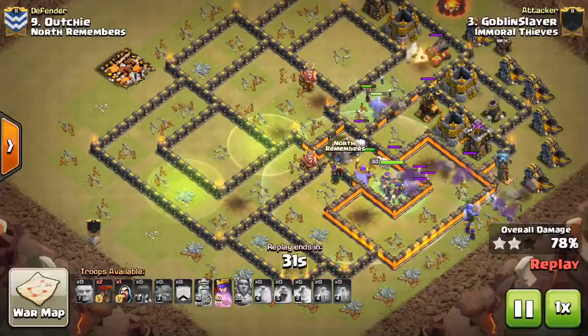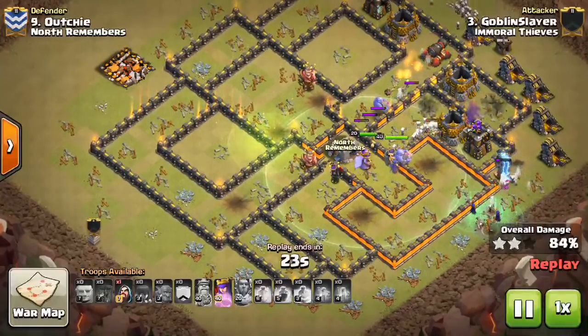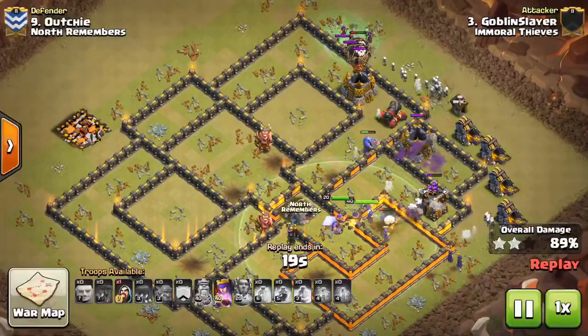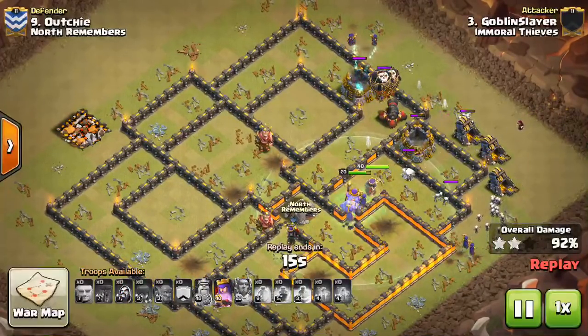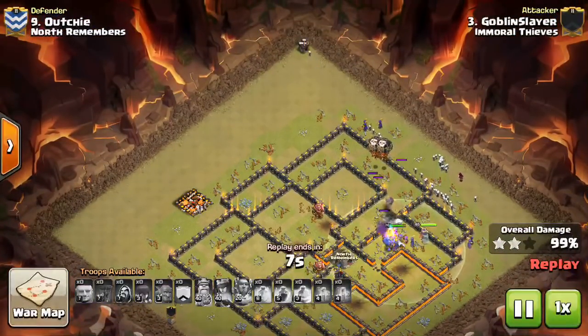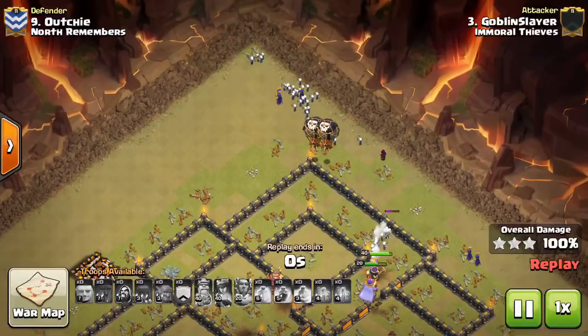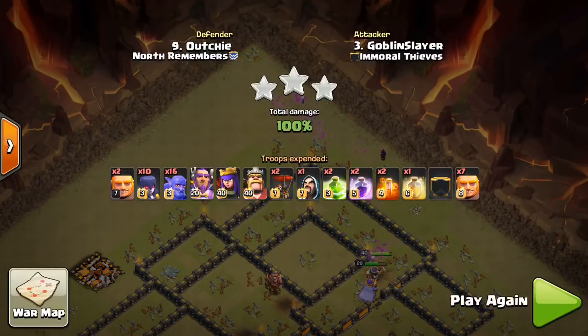As far as defending this, I was able to defend one on my base — maybe I'll show that in a different video. There are certain things you can do. A Tesla farm is a good idea because if you put it on the right side of the base, away from where they're attacking, that can really take out some witches or some bowlers towards the end of the attack. You can also do a troll Tesla — I think that's huge because we're seeing so many dip attacks. A troll Tesla can make them waste their time and run out of time if they don't get to it in time. I would go back and watch my original video where I talked a little bit more about defense.